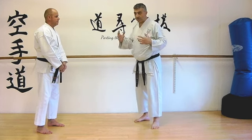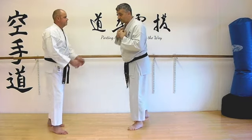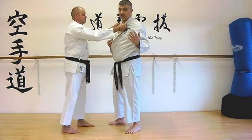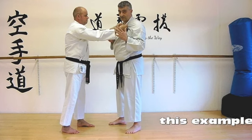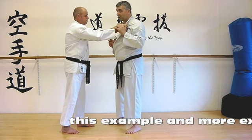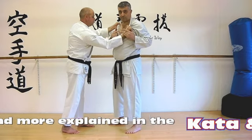The situation is going to be that we're in close, there's a genuine threat, and it's got to be something I need to respond to. So if we take the situation where the lapels have been grabbed — obviously it could be any kind of thing — but we start from here today just to analyse this. The first thing I'm going to do is trip one of the wrists.